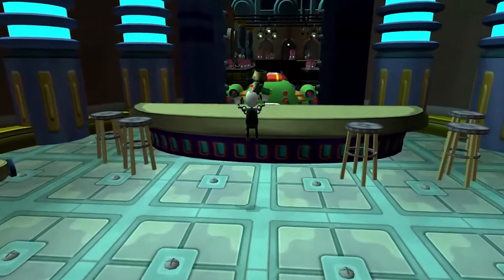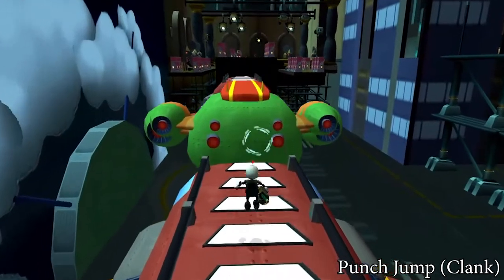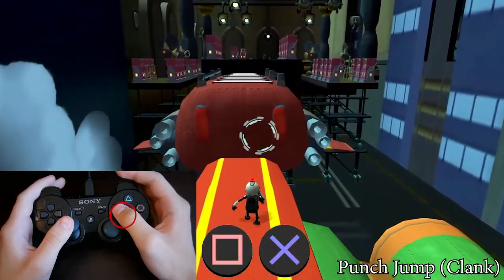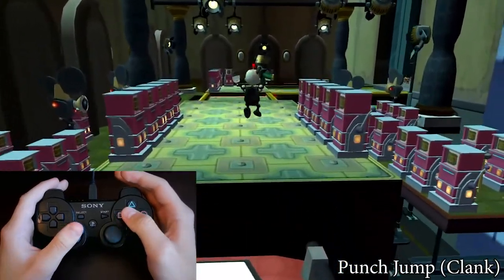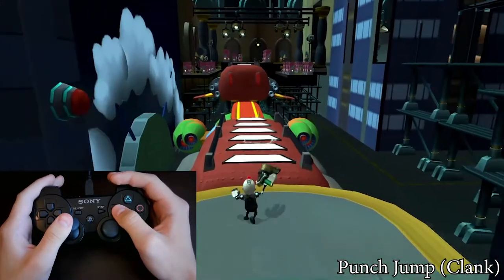Only one movement will make you move faster in Clank's sections. The punch jump — the most basic Clank trick. While walking, press square and then X almost at the same time — I do it with the thumb. Clank will punch and jump immediately. Every punch gives you a boost, so you can still save some seconds.